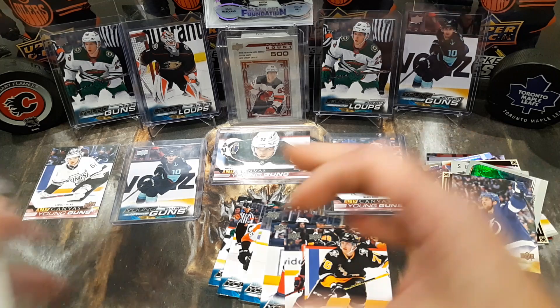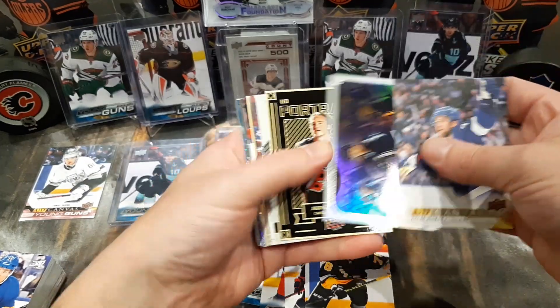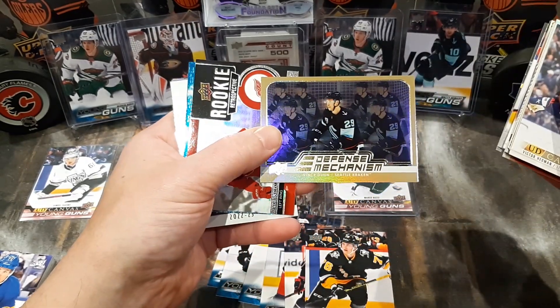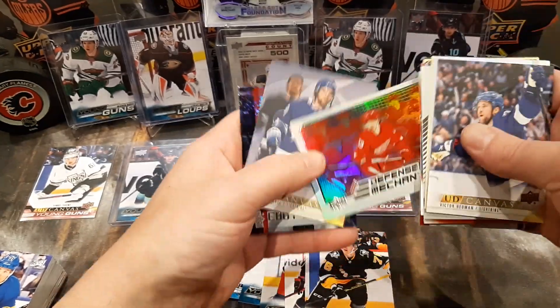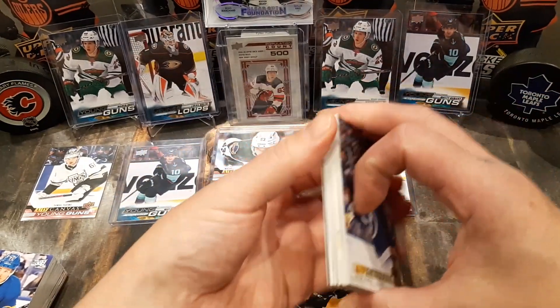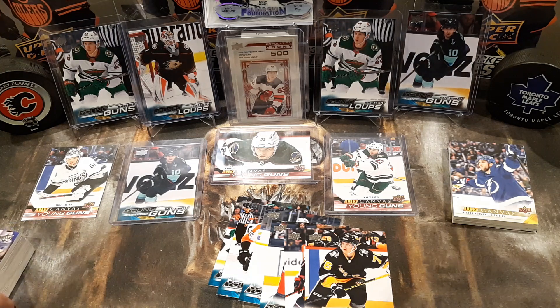So there we have box number seven — thank you guys for joining that ride. You definitely got some decent cards: canvas, UD Portraits, Superstar on a Roll, Dreisaitl for the Center of Attention, Kachuk for the Portraits, Debut Dates of Byfield, Gold Mechanisms for Vince Dunn, Lucas Raymond for the Rookie, Kael McCarr for the Superstar, Moritz Sider for Defense, and we got a clear cut of Nikolai Ehlers and a debut date of Spencer Knight. We got four more boxes left to go for this case and we're going to see if we can get all 50 young guns like we did last time. Thumbs up, subscribe, hit that notification so you can watch all the other videos. Thank you for joining me on Joker Breaks.